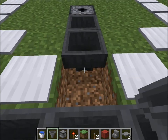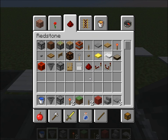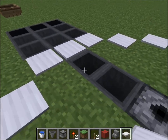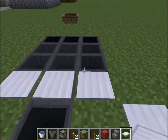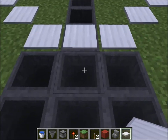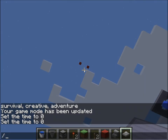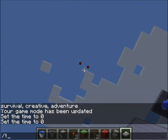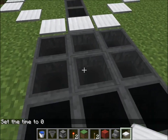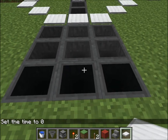We are just going to connect this back up here, and we want to replace the pressure plate we just broke. And there you go. So now when we fire the boat down from the top, it'll be collected by this array of hoppers and funneled back into your main dispenser for use.